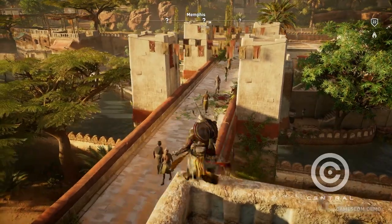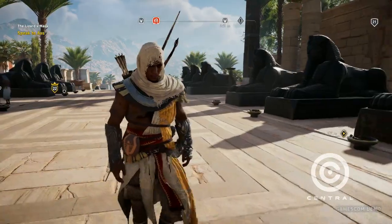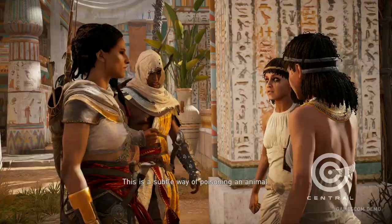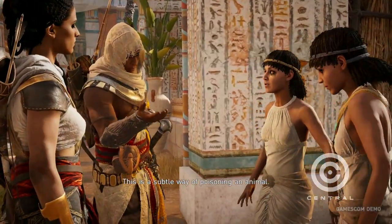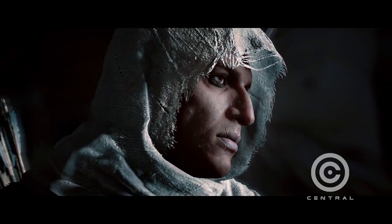Bayek's quest isn't just about exploring ancient Egypt, defying the Ptolemies, or fighting the masked agents of the Order of the Ancients — it's about finding a new place in a world whose changing traditions have made him obsolete. It's a quest that will lead eventually to the founding of what we now know as the Assassin Brotherhood. From the start, we know that assassins are fictive characters, so we acknowledge this is not a documentary, even though history is our playground. Even though Bayek is fictive and interacts with real people, we try to make it believable and rooted in the realm of Egypt.